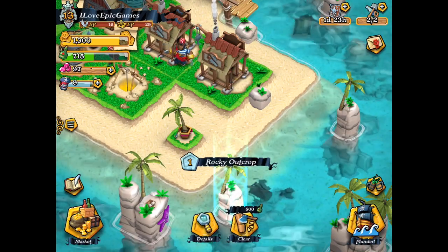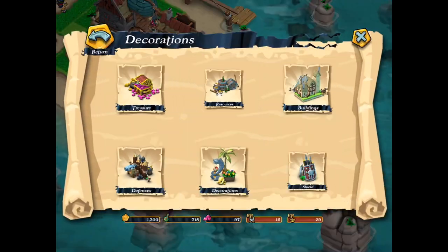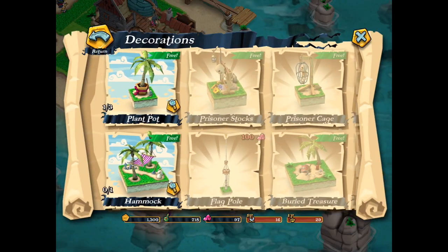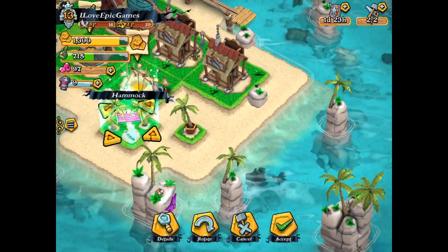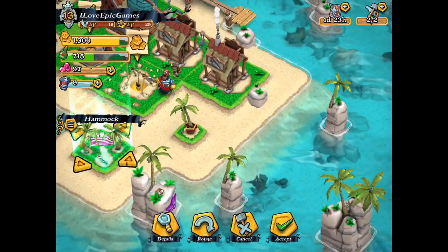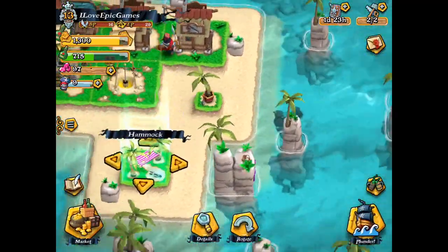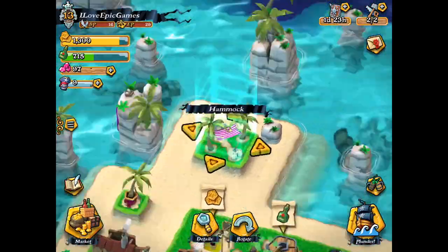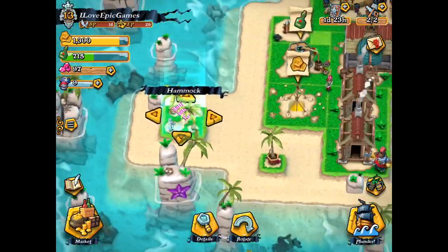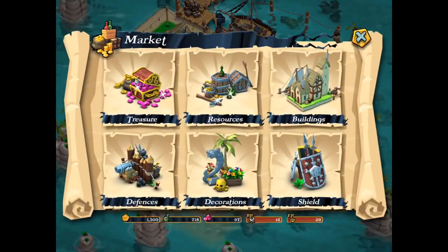Here's a rocky outcrop — that's basically like a tree or stone in Boom Beach. And if you want to get rid of it to expand your base, you have to spend some grok. The pirate won't be happy if you spend some grok for stones instead of a pirate. And you can see a hammock, which is quite nice. I wonder if a pirate will jump into it — that would be ridiculously awesome.